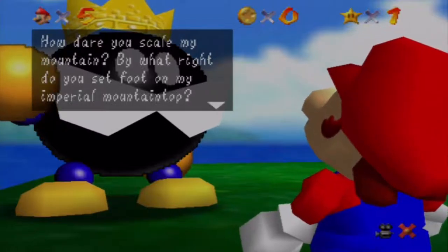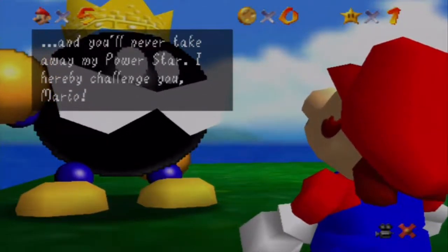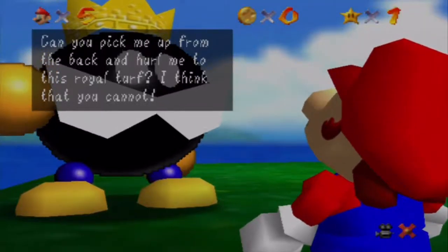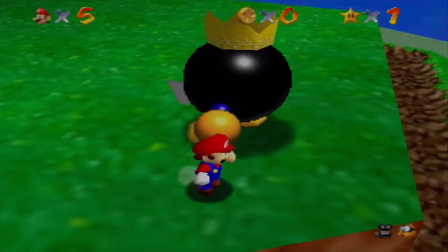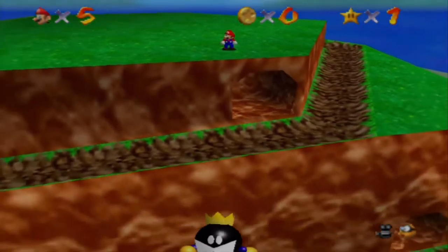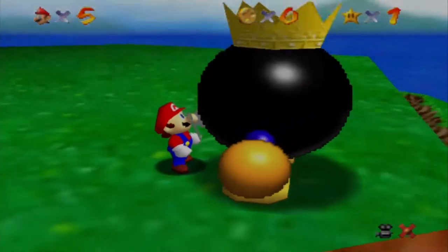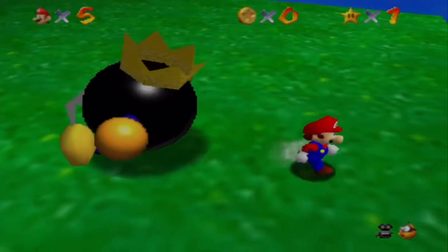I'm the Bob-omb Lord of all Blasting Matters, King of the Kabooms the world over. How dare you scale my mountain? By what right do you set foot on my imperial mountaintop? You may have eluded my guards, but you'll never escape my grasp and you'll never take away my Power Star. I hereby challenge you, Mario — if you want the star I hold, you must prove yourself in battle. Can you pick me up from the back and hurl me to the ground? I think that you cannot. This guy's very cocky. All kings are kind of cocky like that.